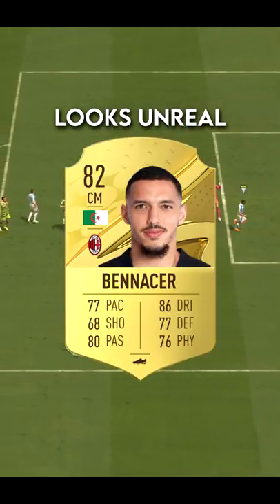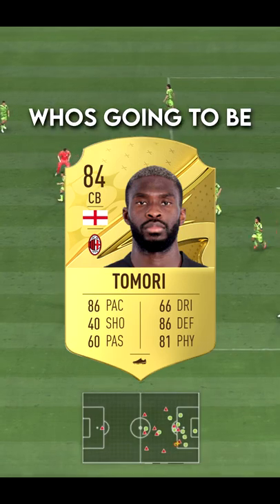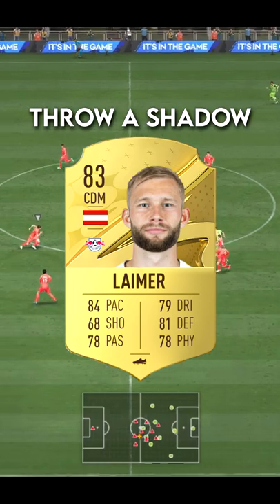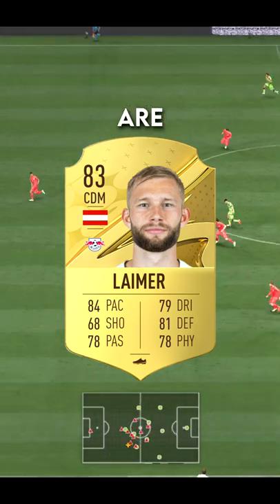This Banassia card looks unreal. You can also link him to Tamore, who's going to be unbelievable this year. A player I always love to use at the start of FIFA is Limer — throw a Shadow chemistry style on this card and you are sorted.